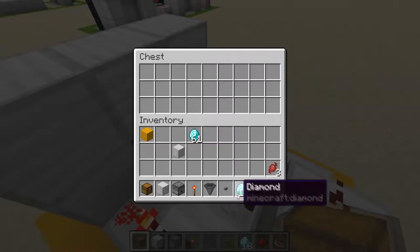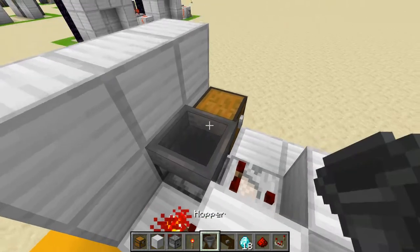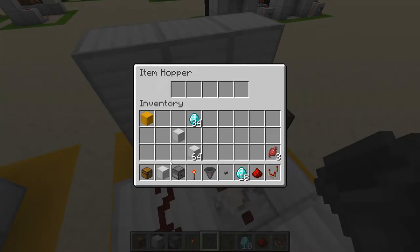Now place a chest — this is where your currency goes. You don't have to fill it in, but I'm just showing. Then place a hopper facing into the chest: just shift-click the chest with the hopper and it will point towards it.